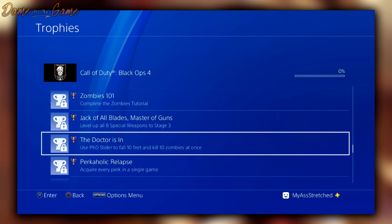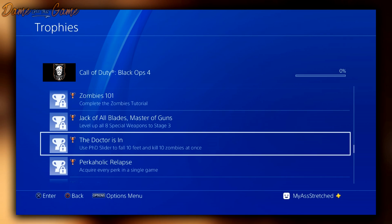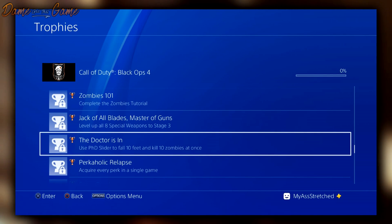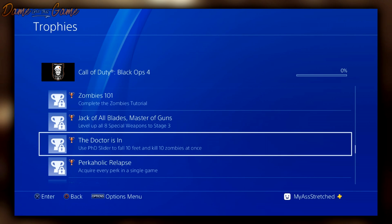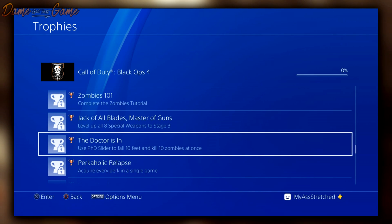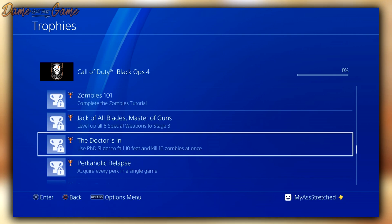PhD — the community wanted it so badly and it's back! The next one is very interesting: 'Perkaholic Relapse' — acquire every perk in a single game. I heard there's going to be a specific number of perks you're allowed to enter the game with, but this one seems like you'll be able to buy all your perks in one game, or there's a system where you can swap perks in and out. Perkaholic seems like it's going to be returning, possibly in an elixir.